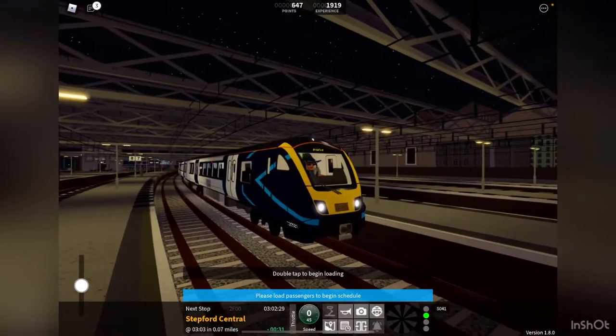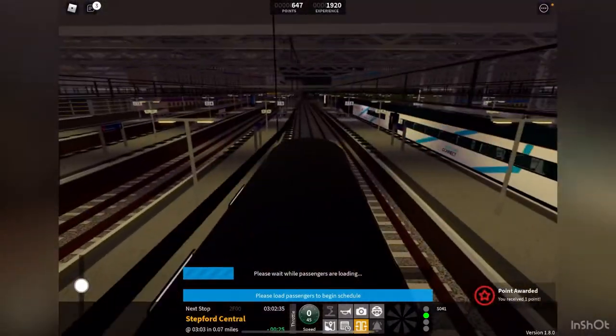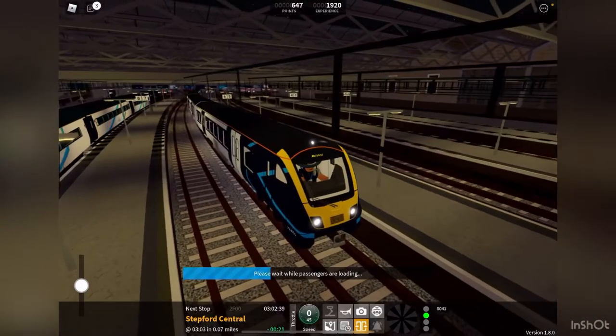Now we're continuing to Whitefield to check out the brand new branch. Over there we have a Class 68 passing by, also terminating at this station.